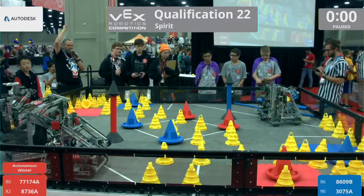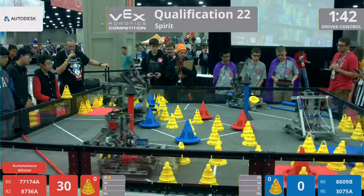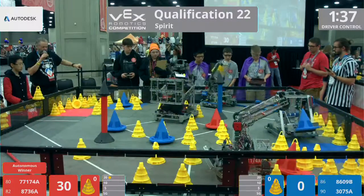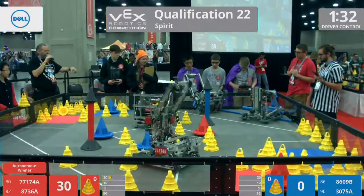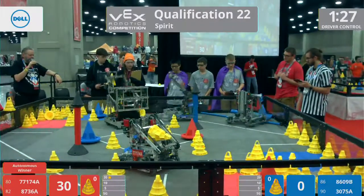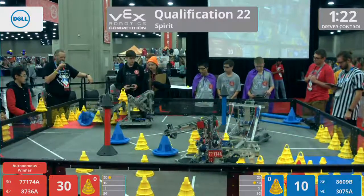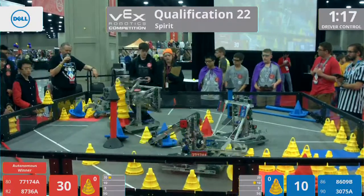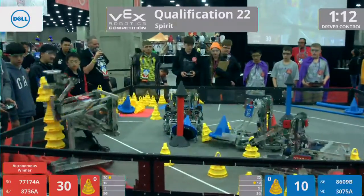Three two one go — four moving robots now, they're going to go get some more mobile goals. 8609b has got a little problem but nicely recovered. They got the mobile goal in there. A cone popped out and got underneath the robot — can they out-drive it? There we go, the cone was stuck underneath it like a wedge, like a doorstop.